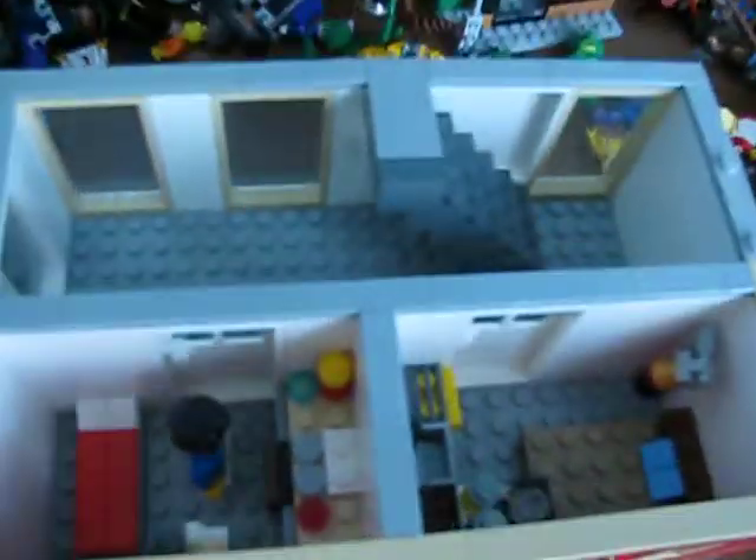Here we have the second floor — it has two apartments. Here's the hallway with some stairs leading up to the roof. You got apartment one with a nice bed and a little kitchen. Pretty crowded, but city living. And you got apartment two — this is apartment one, this is apartment two, and it's a lot more roomier. Must have been really expensive, huh? I'm sorry, I didn't mean to offend anybody that lives in the city.